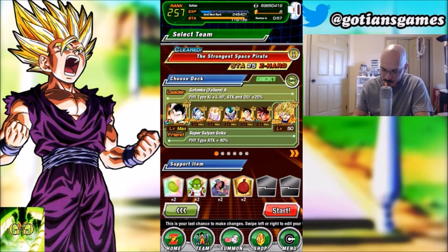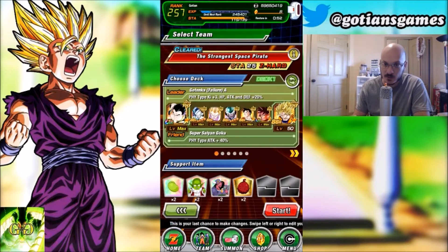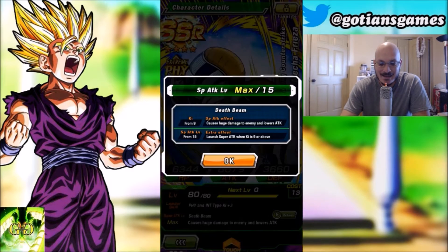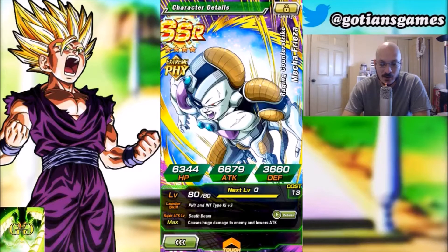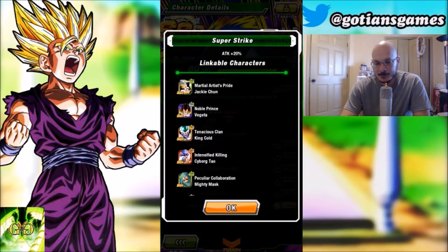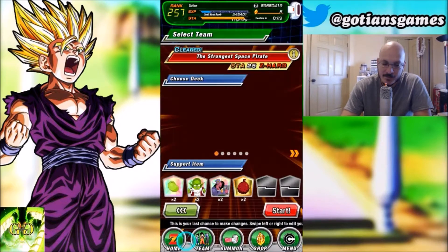I'm also bringing this Frieza. When his super attack is maxed at level 15, he will super at nine Ki. We're bringing him also because he links with Super Strike, which gives you 20% attack.